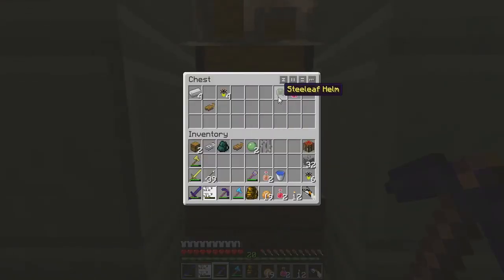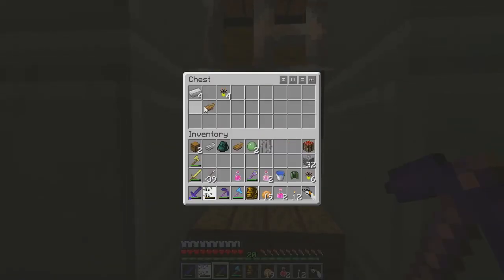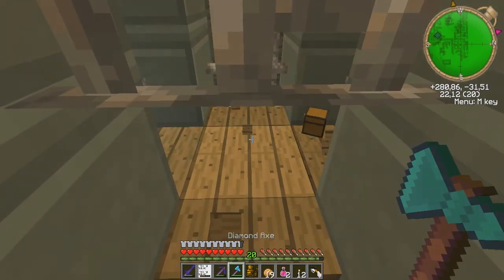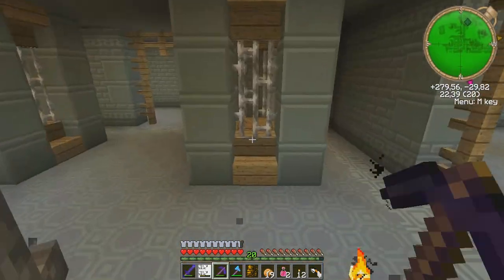A firefly - still got the leaf helmet, instant health, very nice. What the hell - why is it not stackable with these? I don't get it. Another charm of keeping. More iron bars for me.